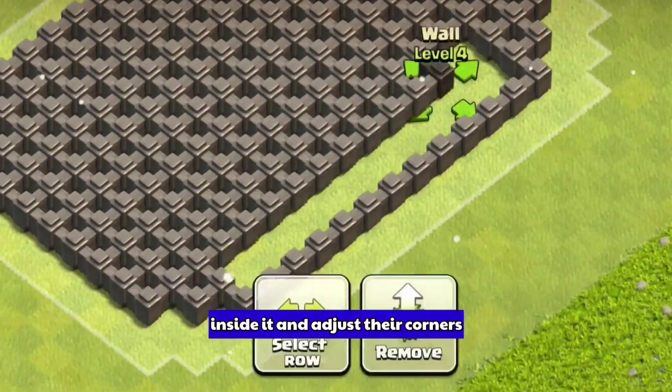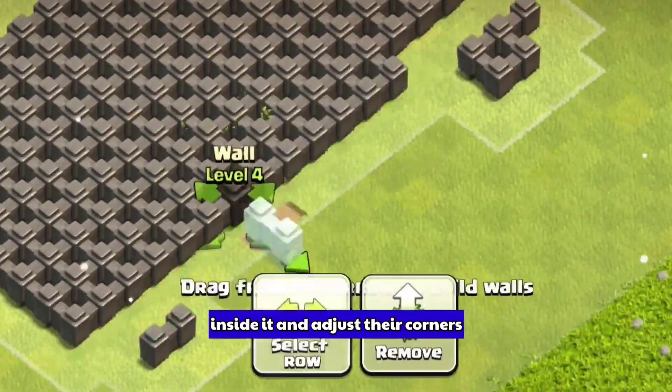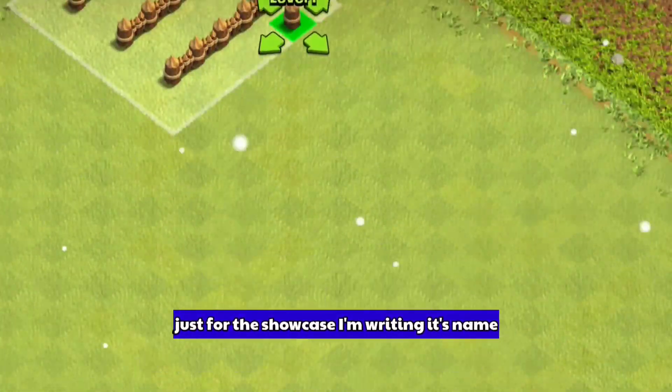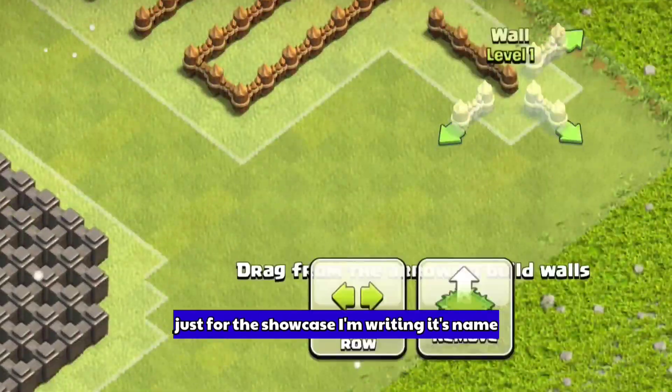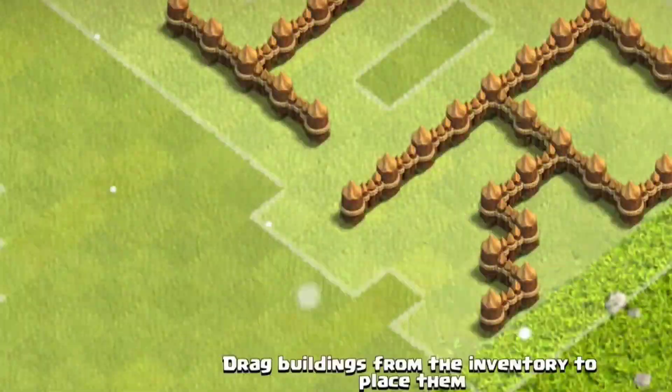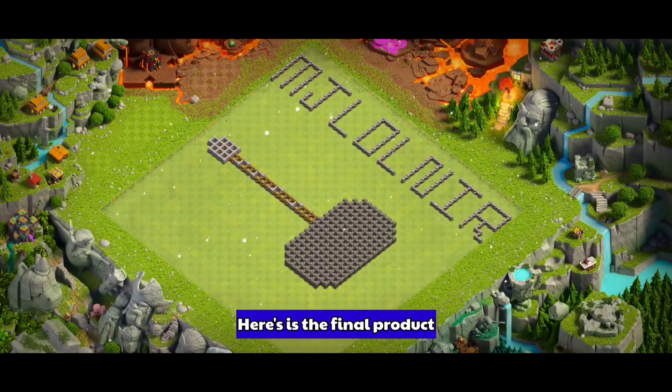Here is the end product — Groot's hand and the Stormbreaker. The same applies for the Mjolnir: just build a rectangular box and fill it with all the walls inside, then adjust the corners. Your Mjolnir will be ready very quickly. Just for the showcase, I'm writing its name. Here is the final product.